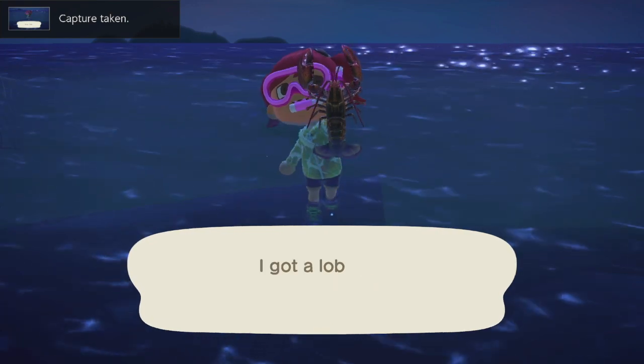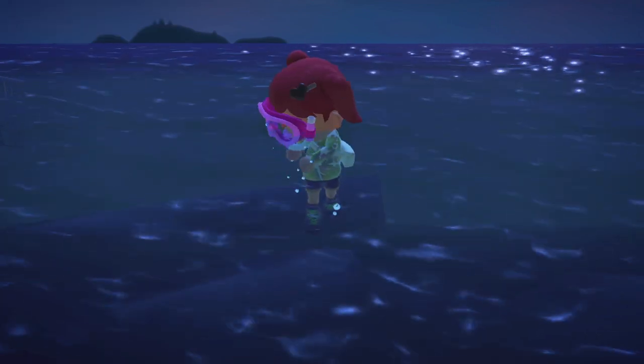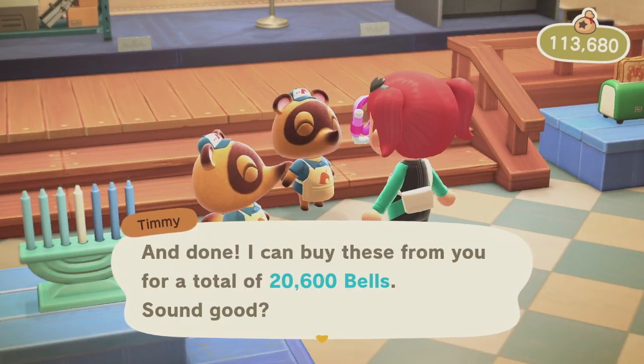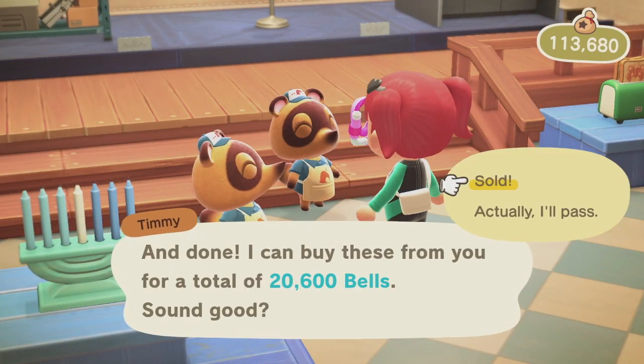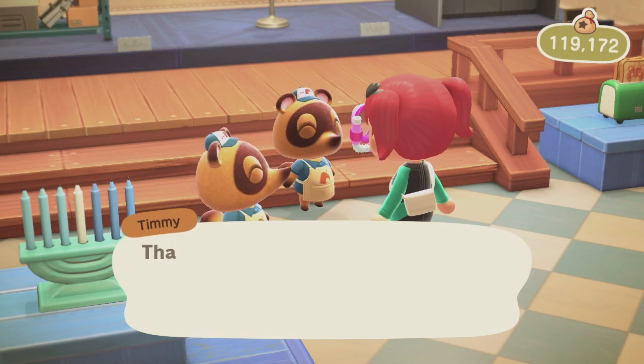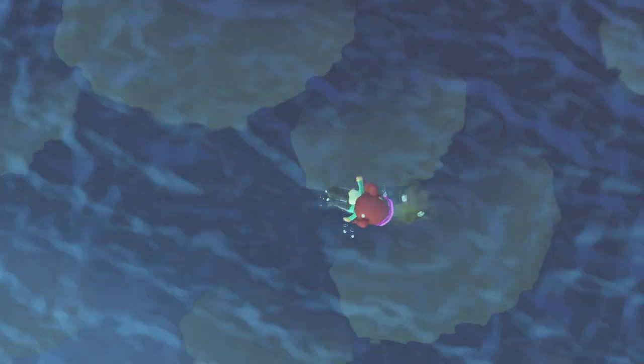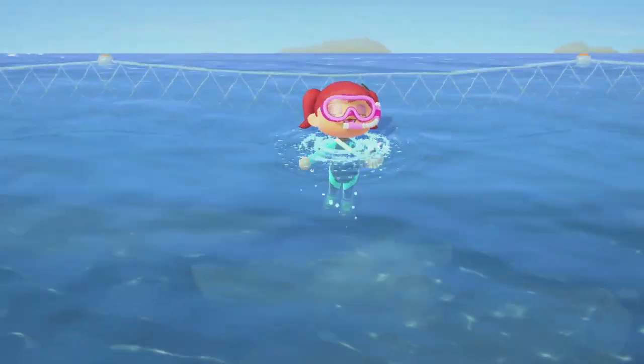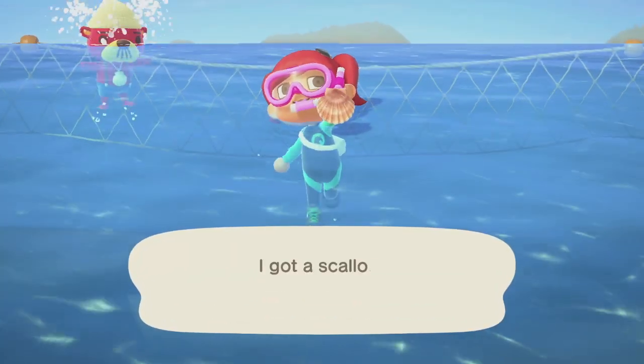What you can do with these sea creatures is either donate them to Blathers or sell them. They do offer quite a good price at Nook's Cranny. Unfortunately you cannot sell them to CJ, but Timmy and Tommy do offer quite a decent price.